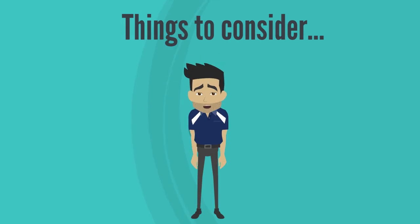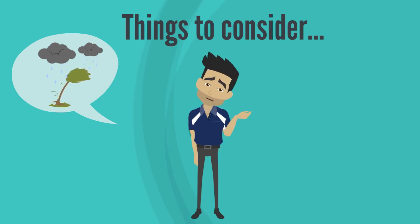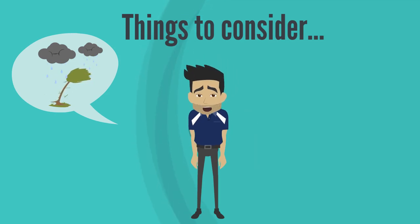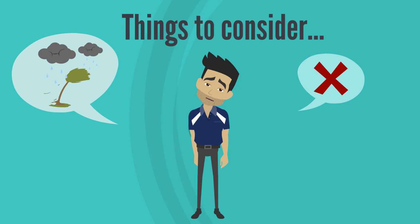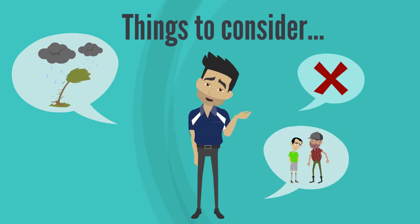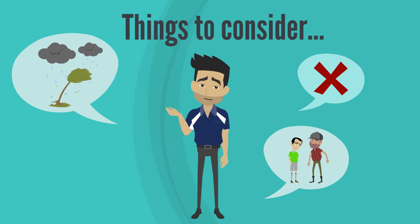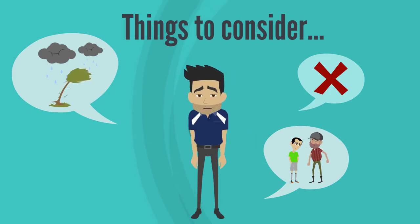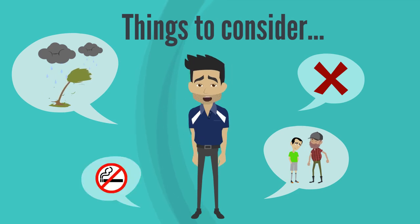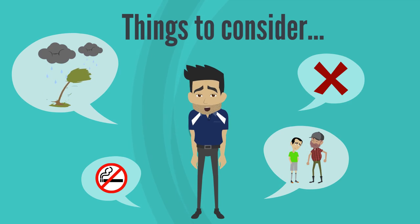The ground manager should be aware of policy and procedures. Some things to consider: extreme weather — rain is okay, but lightning is dangerous. The National Extreme Weather Policy will help ground managers manage these risks. Forfeits — unfortunately these can happen on game days, but encourage teams to stick around for a scratch match. Game day behaviour — some people are very passionate about the result of the game. It's important to ensure the passion doesn't turn into aggression or abuse; it's the ground manager's responsibility to keep everyone in check and adhere to the code of conduct. Smoking — as per the Smoke-Free Environment Act of 2000, smoking is banned at sports grounds and recreational areas, and it's the ground manager's role to ensure no smoking occurs.